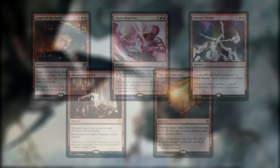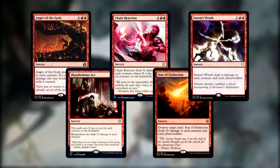Moving away from Slivers, let's look at the spells that deal mass damage to every creature and work with our Spiteful Sliver and our Commander. Anger of the Gods, Blasphemous Act, Chain Reaction, Star of Extinction, and Storm's Wrath can all result in game-ending amounts of damage.